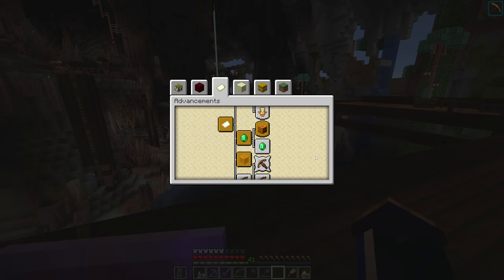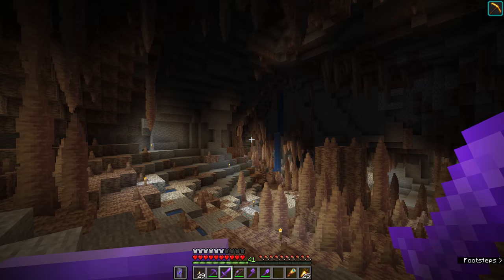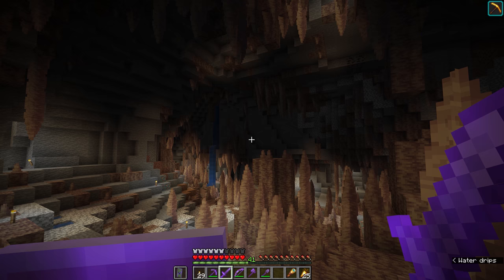Why do bats spawn in caves? For ambience. Bats only spawn in low light levels, and are just there to provide squeaky sounds, flap around a lot, and take an arrow intended for a creeper.